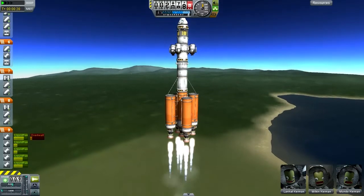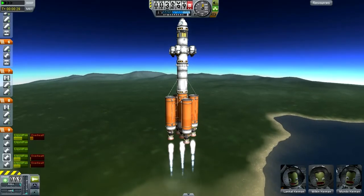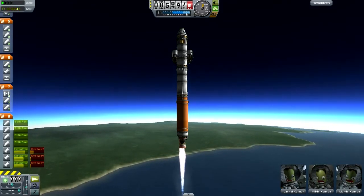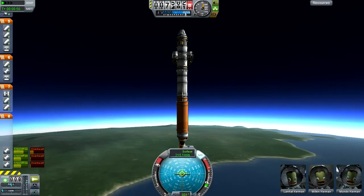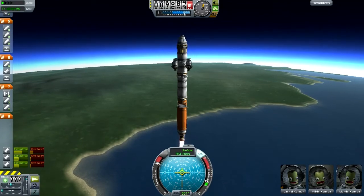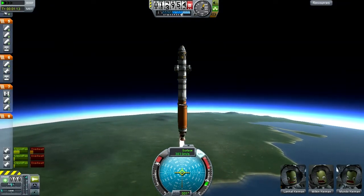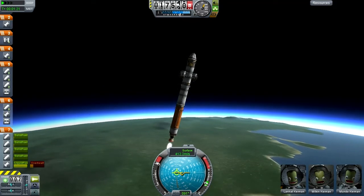That action group didn't seem to work, and I find myself having to lock the gimbals manually. Staging seemed to work pretty good though. That means on future flights, lock the gimbals manually before launching because apparently the lock gimbal action group doesn't work. The workaround with the extra fuel tank seems to be doing very nicely in keeping the overheat problem down. Now let's start pitching.